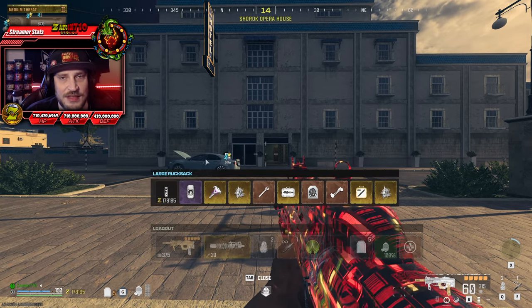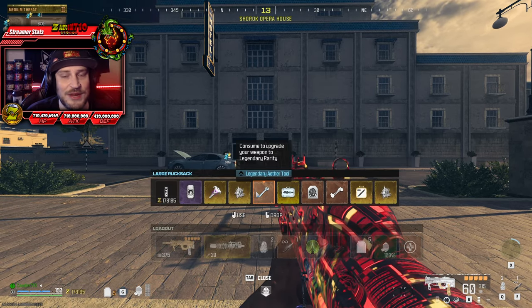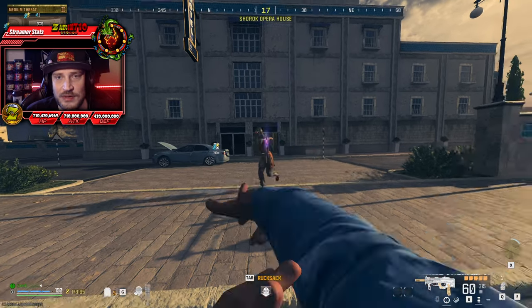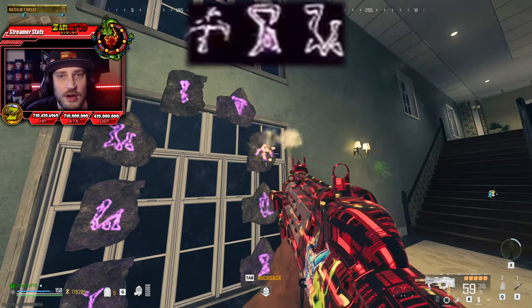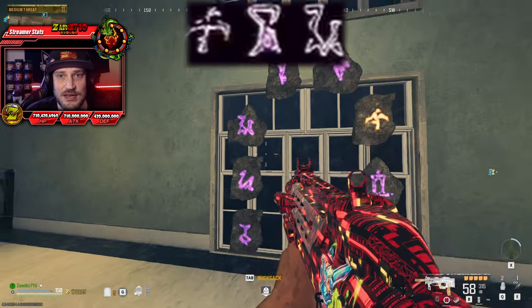First, let's start with the portal method. You want to have your items in your bag and make sure that you have drank Tombstone. Head to the building in front of the Bad Signal portal, then head upstairs to the portal against the wall. You're going to want to go ahead and shoot these three symbols you see here in this order.